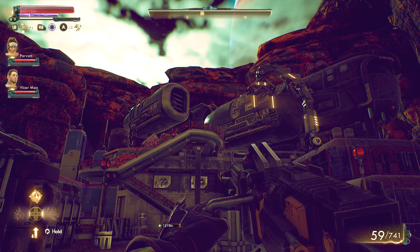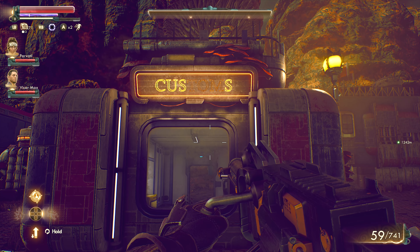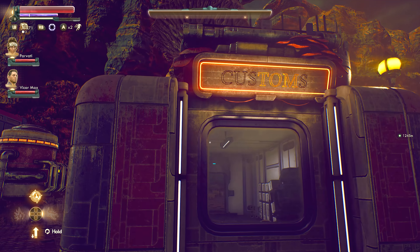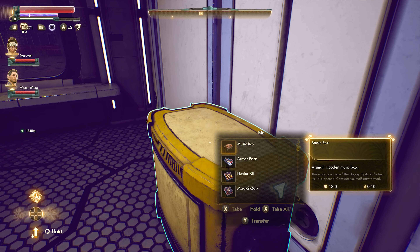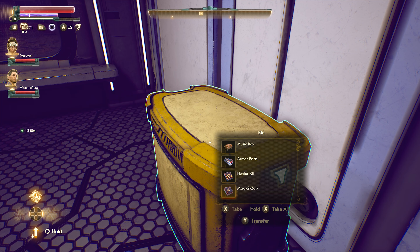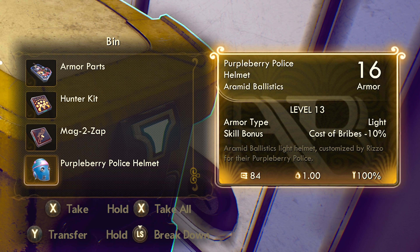From the landing pad we'll need to head to the western part of the town where there is a small building that says customs on it. We'll want to walk around the back and enter the door. Inside we'll find a large bin on the right, and within it, if we scroll to the bottom of its items, we'll find what we came here for — the unique Purple Berry Police Helmet. Grab it and be careful not to juice it.